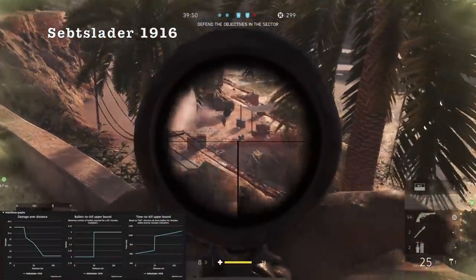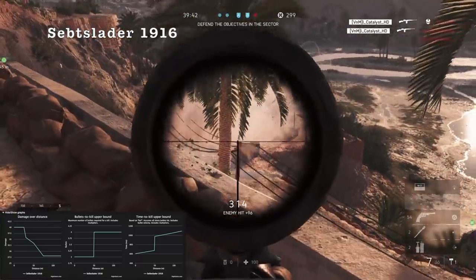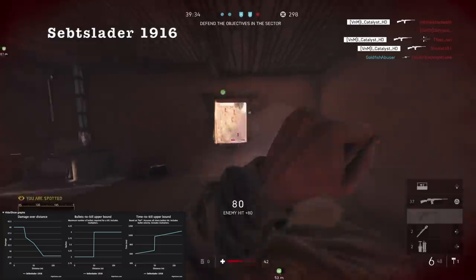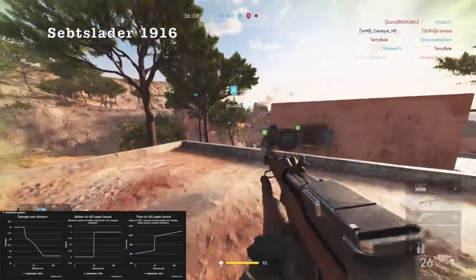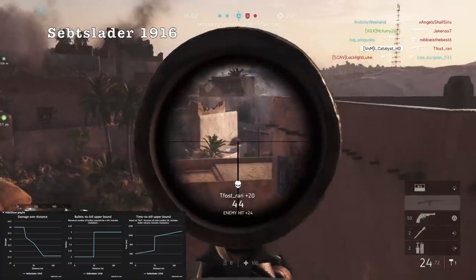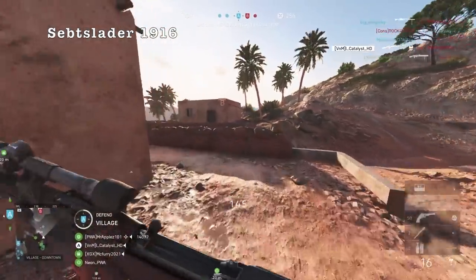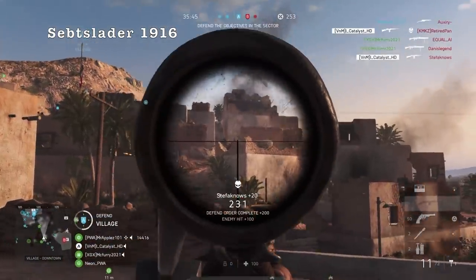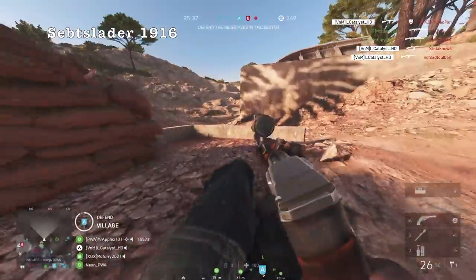Now on to the assault class. The Sepsplatter 1916 was a very underrated weapon before the patch that now gets some time to shine after the 5.2 update, especially now that DMRs or SLRs dominate the assault class. What really makes the Sepsplatter a nice option with this new time to kill is the combination of damage and magazine size. The Sepsplatter is a three shot kill to the body, or one headshot and one body shot, up to 50 meters, then it becomes a four shot kill the rest of the way. You have an absolutely massive magazine size with 26 bullets to put out a lot of damage very quickly.